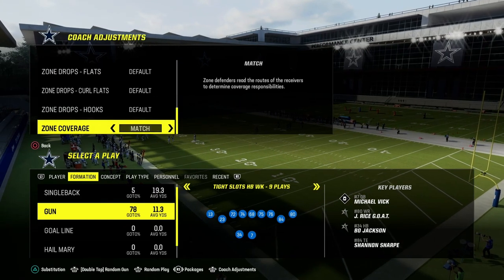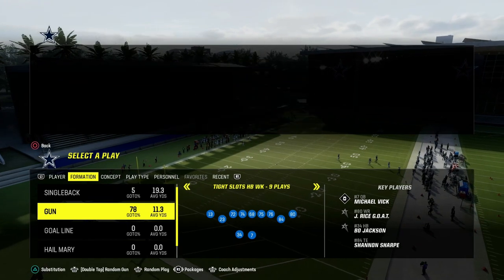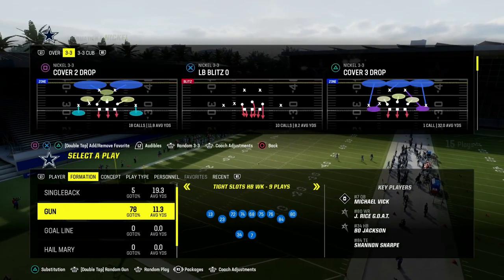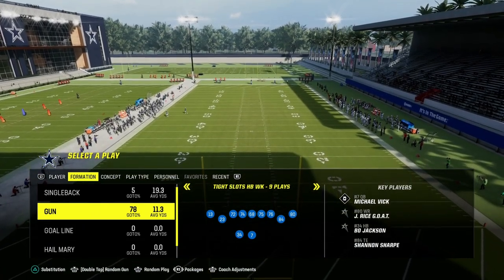If you want to get my entire Tight Slots Halfback Week offensive e-book, you can do that by joining the Patreon. It's only $10 to become a member, and it'll get you access to all of my Madden offensive and defensive e-books, as well as any new e-books released while your membership is active.